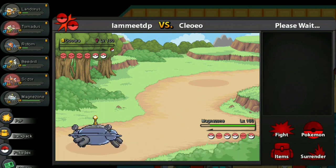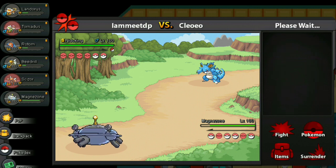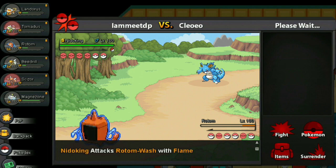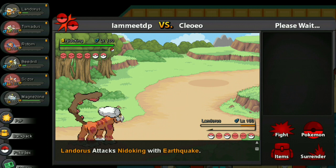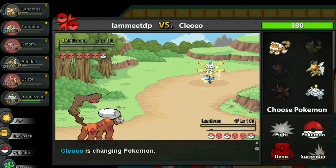Nice, easy Flash Cannon here. I will sack Rotom — this is unexpected. I expected him to go Medicham since Scarf Magnezone can knock out Medicham with Flash Cannon, but maybe he just doesn't know. Let's just hope this thing is not Focus Sash rested — all right, let's just Earthquake. Nice, it's not! This looks like a nice win now. Magnezone goes first.